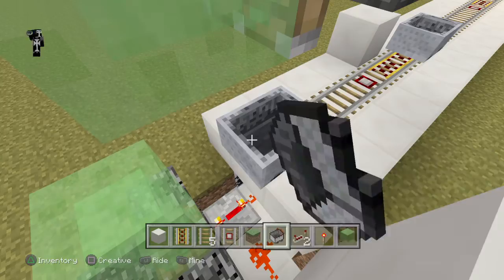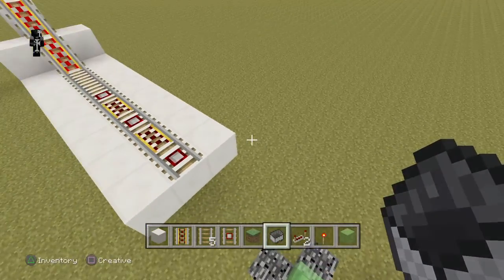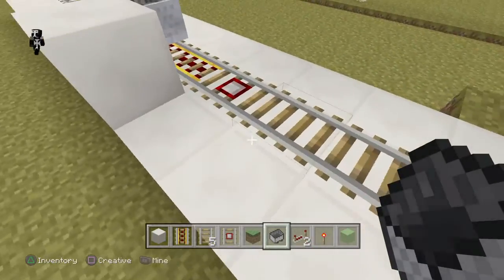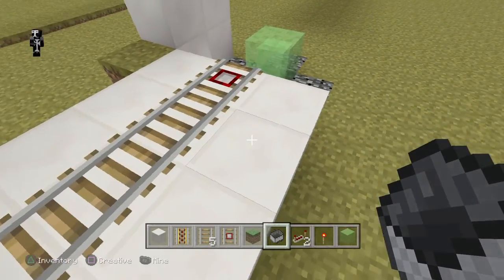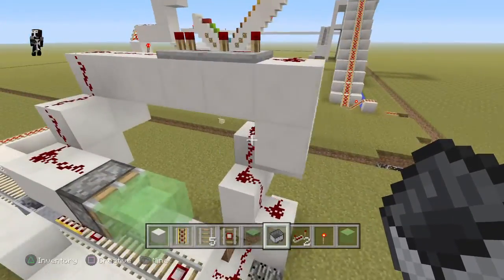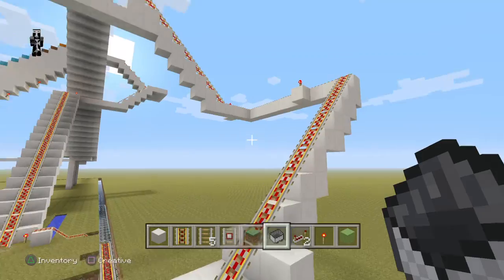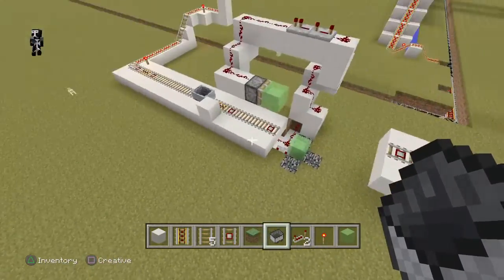It's pretty awesome. I was thinking I could do something like this for parkour — maybe you'd run up to it and there'd be a pressure plate. This is the whole setup. It bounces you back onto this track right here, and it goes up and then down back to the start.